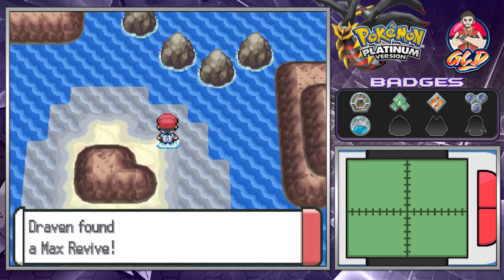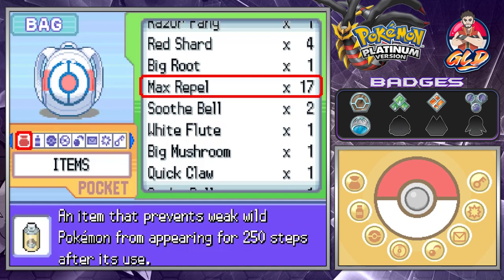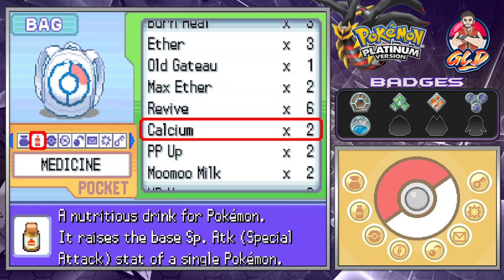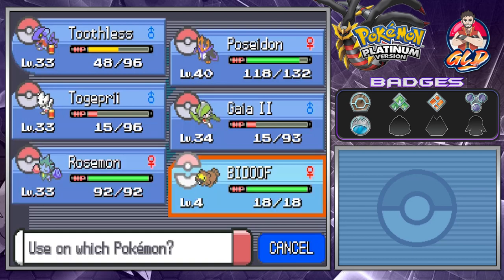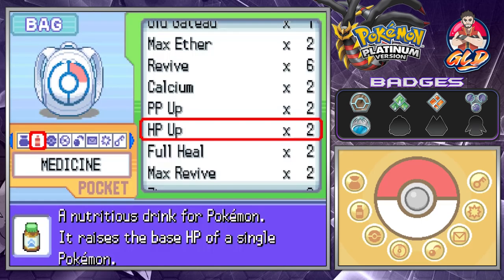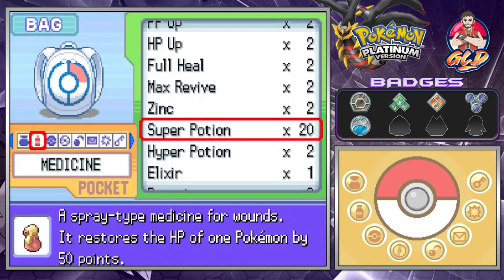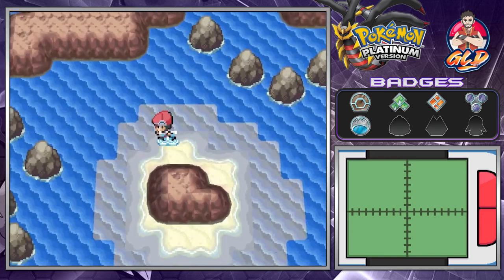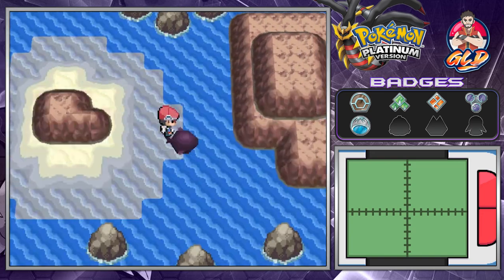There's an item right here and we grabbed a Max Revive. Let's heal up our Pokemon - we got our butts kicked. Using Moo-Moo Milk and going with Gaia the Fierce Knight. Super Potions on everyone. Let's move on - I think we're done with this section.